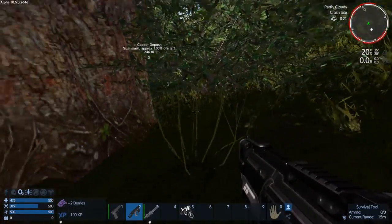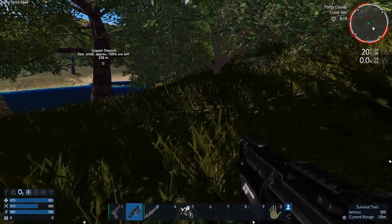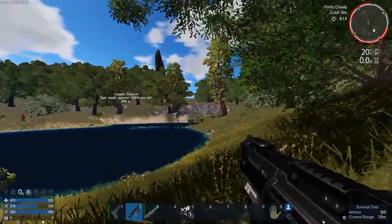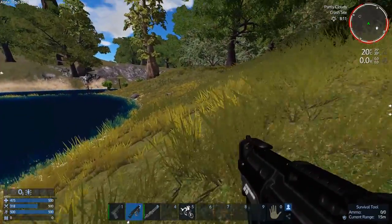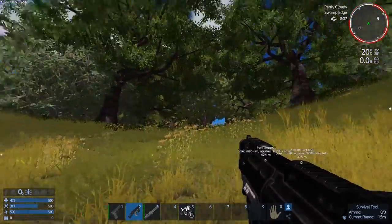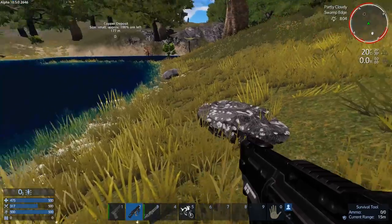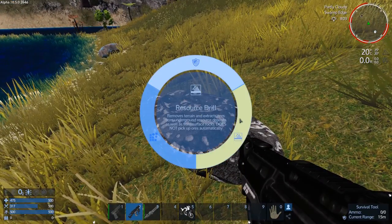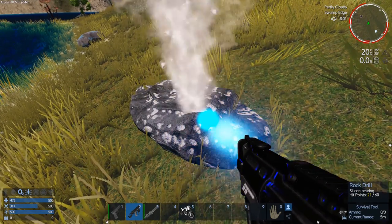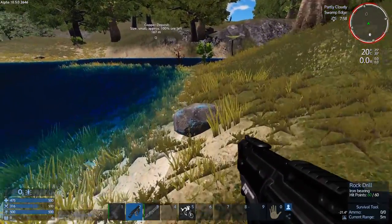We've got some fruit too. I could take down the tree right now but I don't need logs yet — I need ore. Logs are easy to get; ore is a bit further away. I'm not on the bike because I'm grabbing stuff on the way. No spiders, no swamp creatures — okay, let's get the iron here.